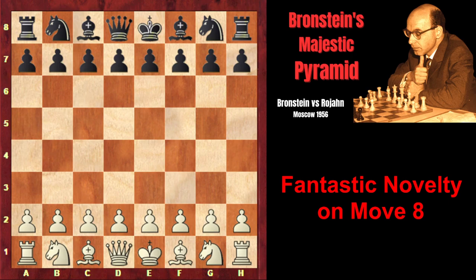David Branshteyn was one of the most creative players in chess history. The novelty he prepared for this game, namely a piece sacrifice on move 8, was so original that after the game his opponent asked him if it was a blunder or a sacrifice, as he couldn't believe that it was possible to sacrifice a piece the way Branshteyn did in this game.